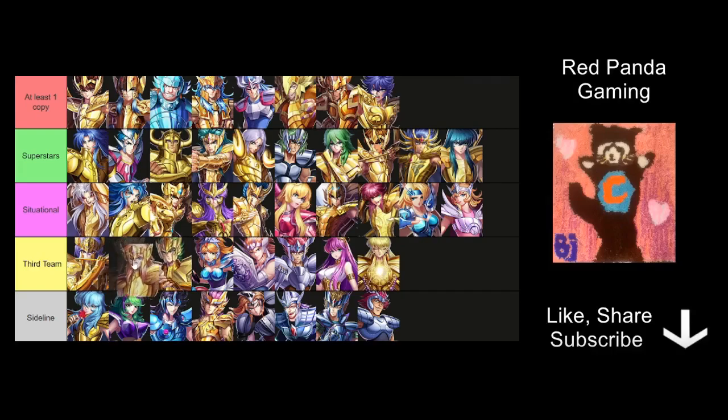Then you have Kraken Isaac and Kreuzhuger — they are used for wind formation. So if you want your third team to be a wind formation base, then they're okay. And Babel is useful if you want your third team to be a burn damage kind of formation.